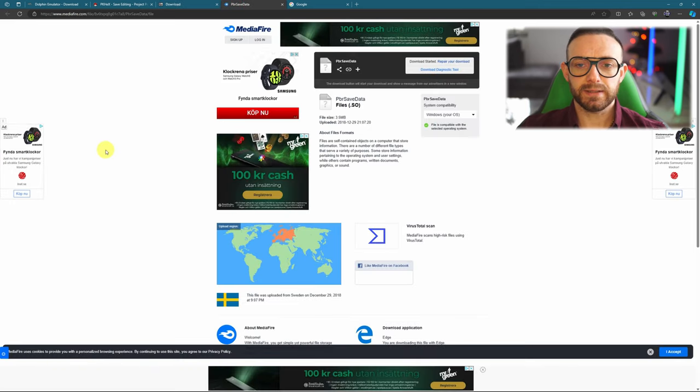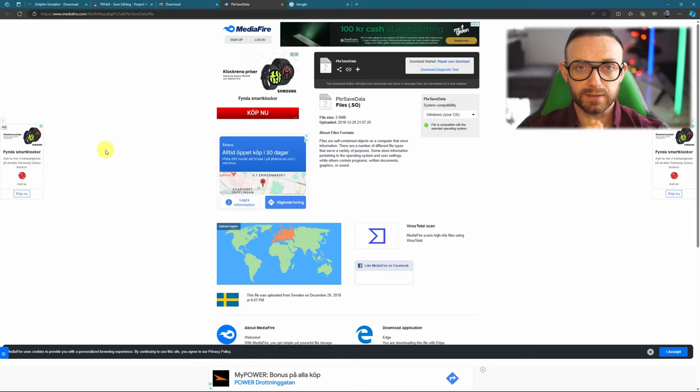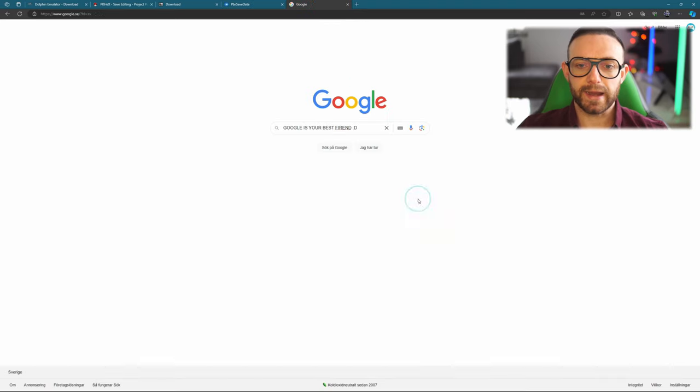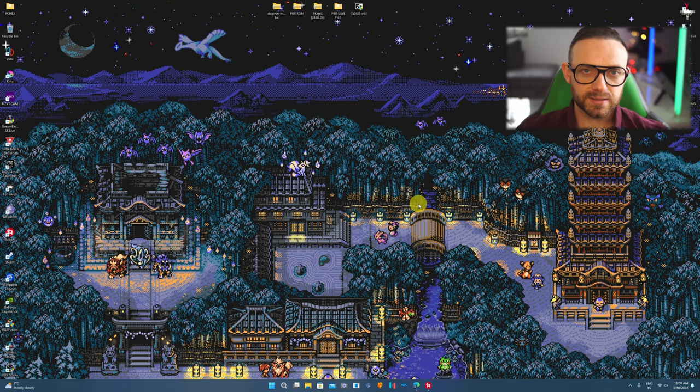The next one is the special save file for Pokemon Battle Revolution. Without this save file you will not be able to do custom passes or make your own Pokemon. Just click Download and it's gonna download. And for the Pokemon Battle Revolution game file — as you might see here, Google is your best friend. I literally cannot give you more on that. Unfortunately YouTube policy and Nintendo would come after me. And with that, let's start this tutorial.